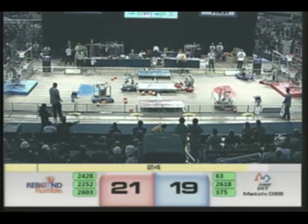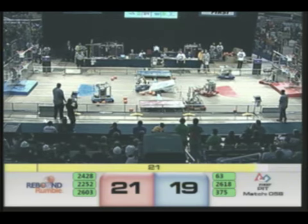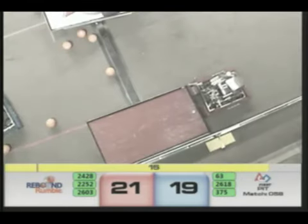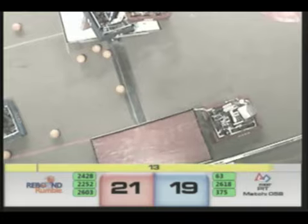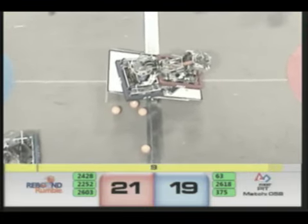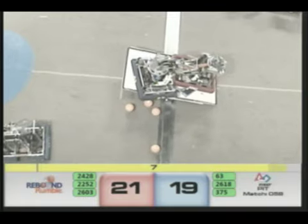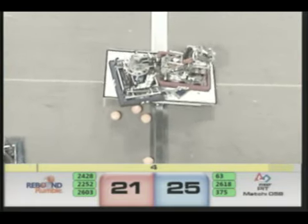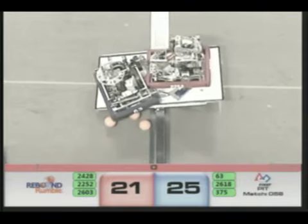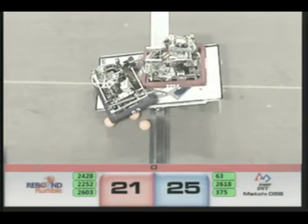The Red Barons trying to find some friends on the Red Alliance at the Co-Opetition Bridge, and it looks like the Mavericks have come to meet them. 63 on the Co-Opetition, coming on down, trying to get 2252 to join them. They got a ball underneath their chassis — is that going to prove troublesome? It's lifting their back, ramming the Blue Alliance while in their lane. That's probably going to be a penalty. We got some Co-Opetition balance going on with 2252 and 63.